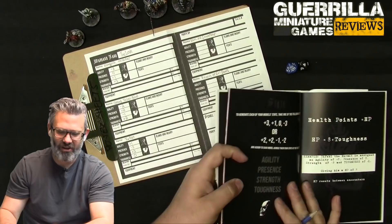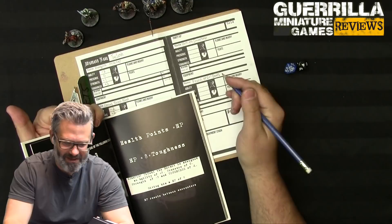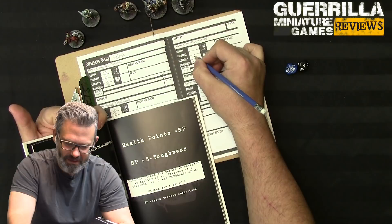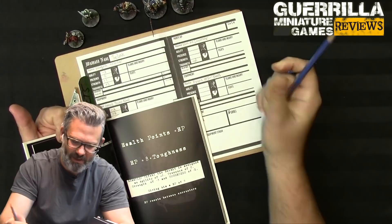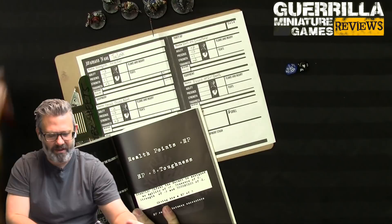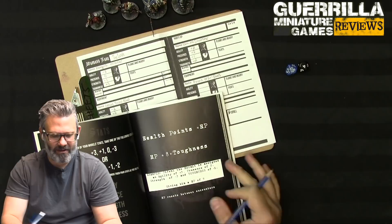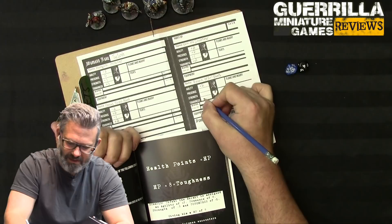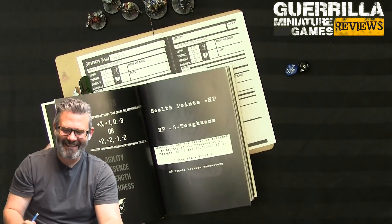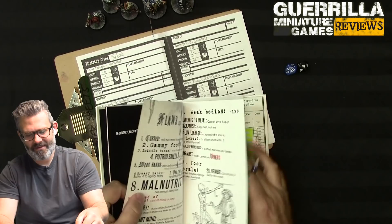Rain the Smoothest is an elf fighter, so I'll do plus two, plus two, minus one, minus two: minus two Toughness because he's an elf, plus two Agility, plus two Presence, minus one Strength - giving him a nice big sword. The dwarf Ryzen the Evil Beats gets plus two Agility for shooting, plus two Toughness because he's a dwarf, then minus one Strength and minus two Presence because he's just a jerk.